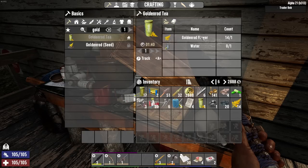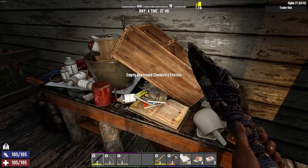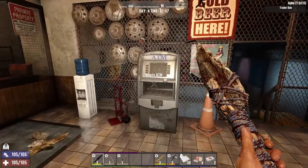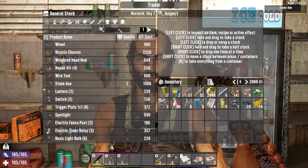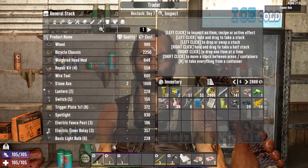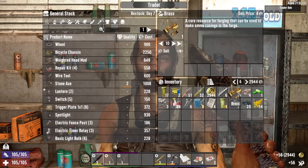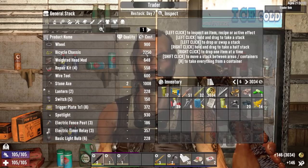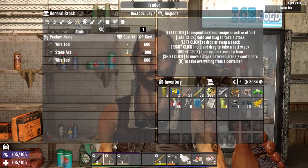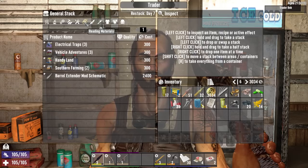I'll take the plastic — didn't search this chemistry station. Some coal and golden rod. I can't make golden tea without a campfire and a cooking pot. You don't happen to have a cooking pot I could borrow? No, I thought not. I'll sell all that, get a little extra money.